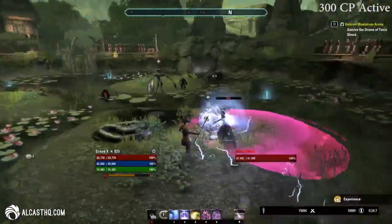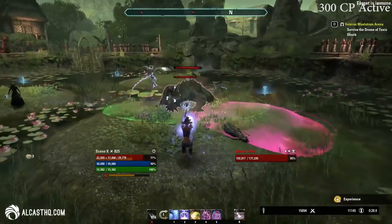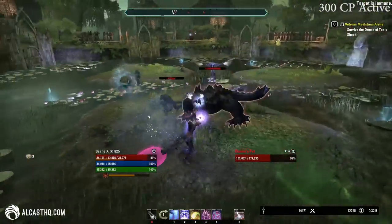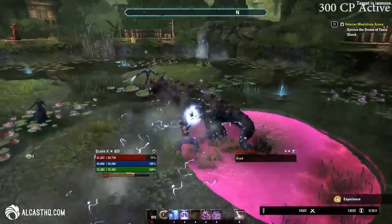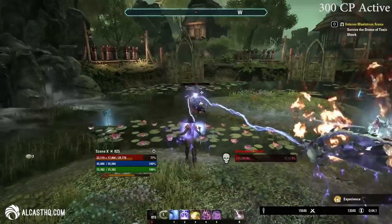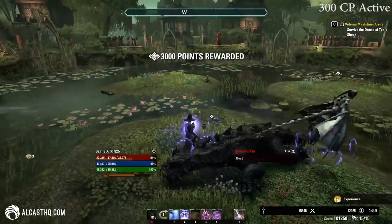In Stage 3, memorize the sigils — I highly recommend using them here because sometimes there can be a lot of damage and sigils make it much easier. Save your ultimates for the big monsters so they die fairly fast. Avoid the waters, and if you have to pick up a sigil, do it really fast and then get back in because sometimes the water gets electrified.